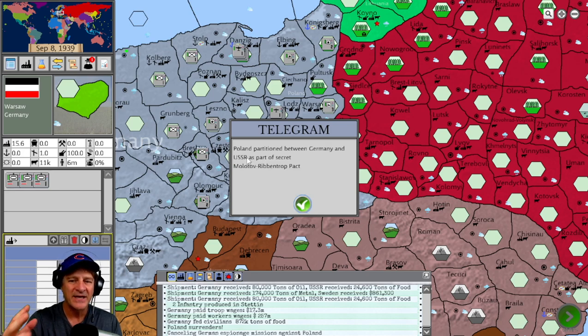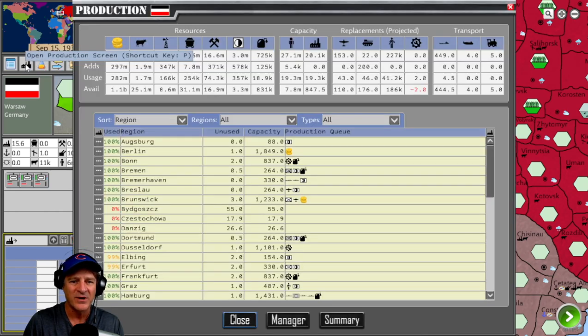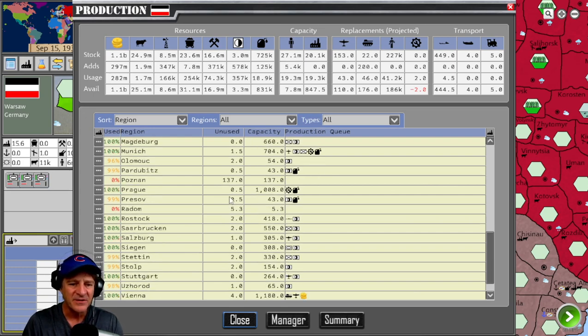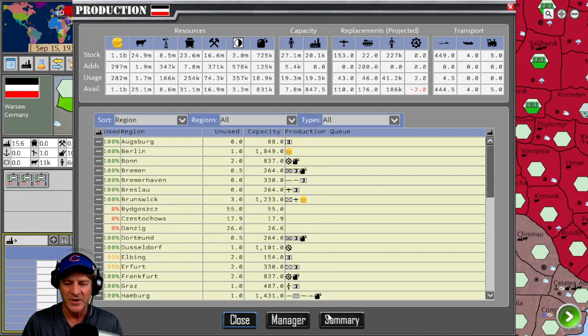Turn eight is complete. Poland surrenders. Poland is partitioned between Germany and the USSR as part of the secret Molotov-Ribbentrop Pact — all provinces turn gray. Looking at our production, we now have Polish cities producing things we aren't using, so we'd want to use the production manager or go in and adjust those eight or nine new cities. The production system can get pretty micro — I'd probably tend to use the manager and tweak from there, though I'm sure it gets faster as you become more efficient.